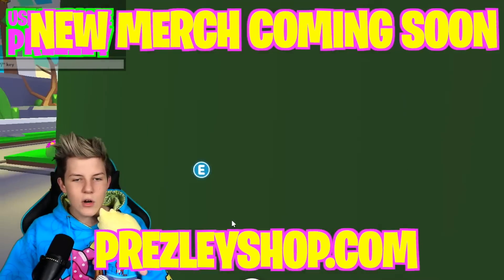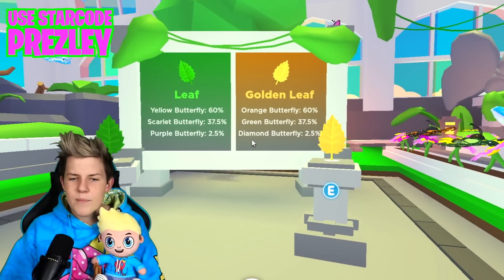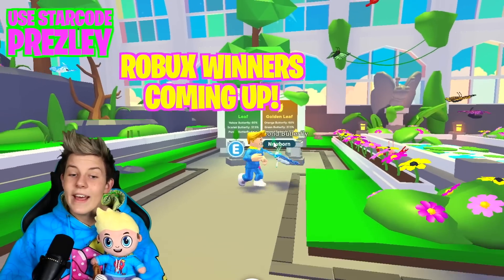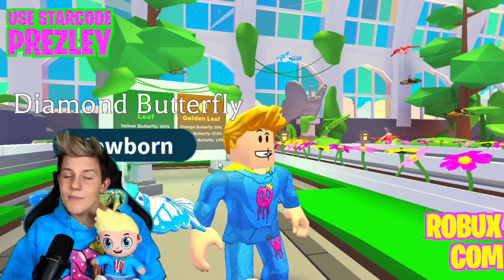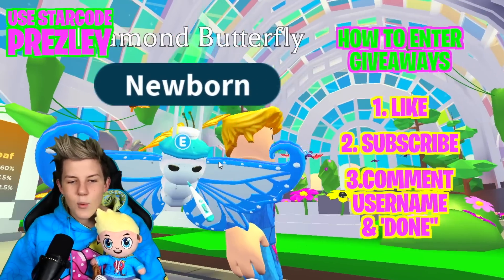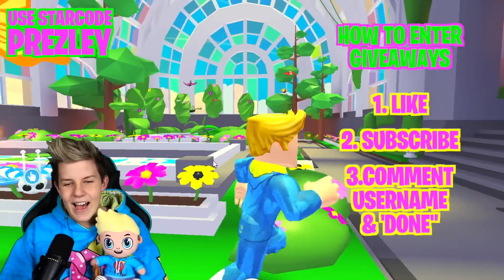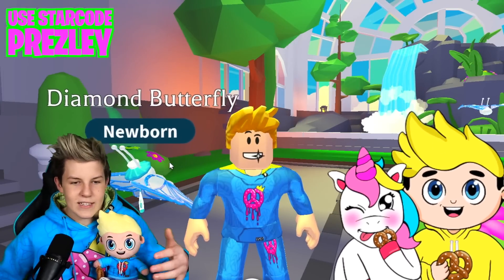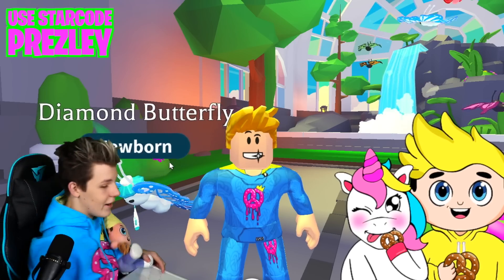Also, if you saw my other videos about leaks for this update, you would be thinking, Presley, why is there a diamond butterfly? Where's the blue one gone? Adopt Me actually replaced the blue butterfly with the diamond butterfly. I was actually pretty hyped for the blue one, it looked pretty cool, but I get why they put a diamond one in because the diamond one is just 10 times better for a Robux one — that's a 2.5% chance! I'm gonna leave for a sec, I just gotta go brag to my sister about how I got a diamond butterfly on my first try.